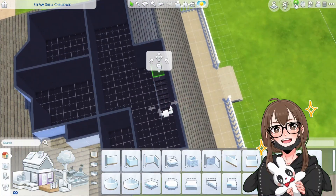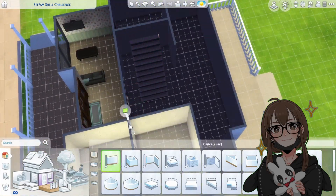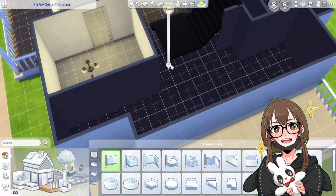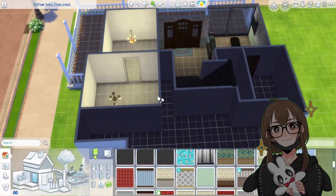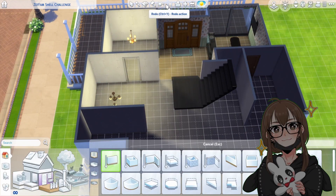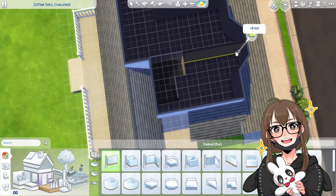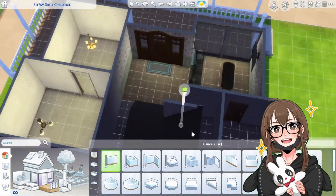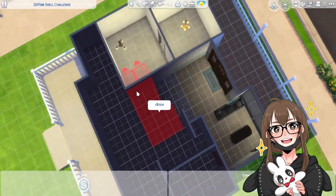I also replaced the full walls and made them half walls later on in the video. Then I put the stairs in and was like, oh, I like the way this looks, so we're going to go with this. I decided to make the kitchen fully enclosed - no windows or anything.